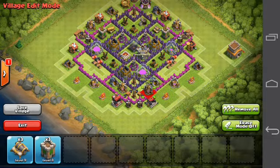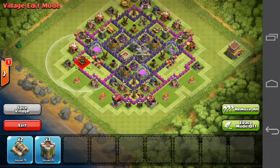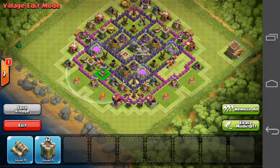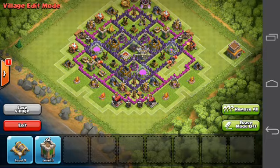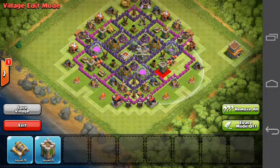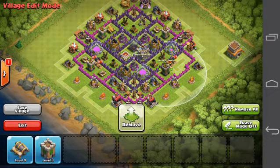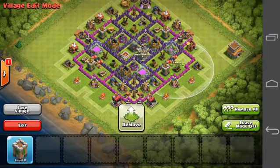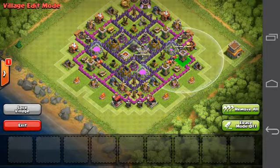Now I just have some cannons and some Archer Towers left. I'm going to put my cannons right here, but you could switch up this cannon and this gold mine if you want, and the same thing on this side but then with the Archer Tower and the cannon. I think once I put down this Archer Tower, we're already done.